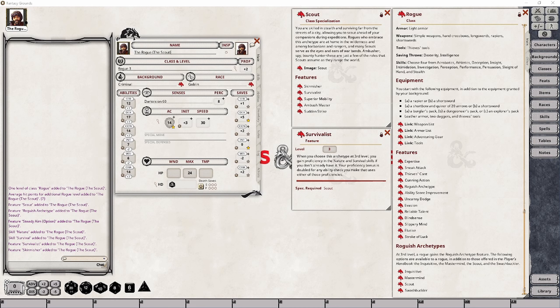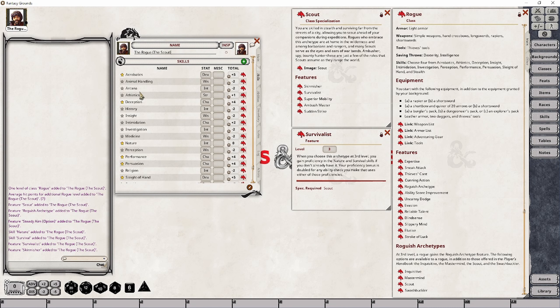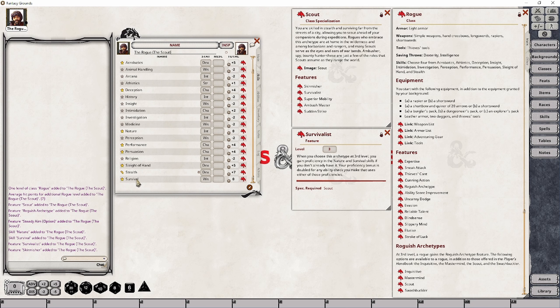Also at rogue level 3, your character will receive the Survivalist feature, granting your character both proficiency with, as well as the means to use, double proficiency for the Nature and Survival skills. This means that regardless of whether you had proficiency with the skills or not, you instantly gain double proficiency with both of them. So on our skills tab, we will have Nature and Survival, and we can set both of these as double proficient.